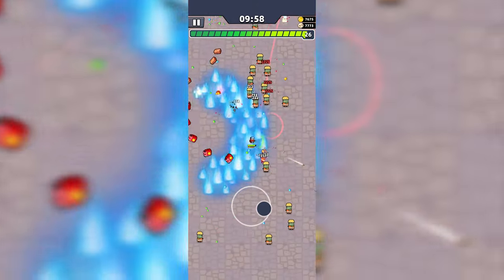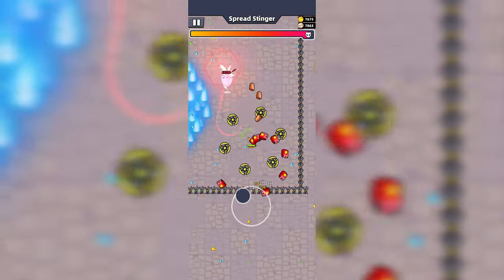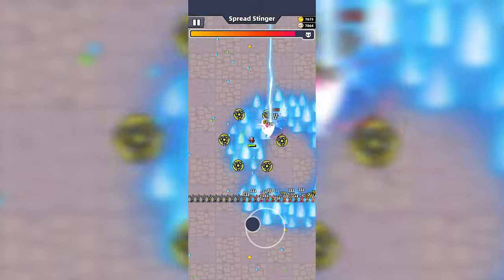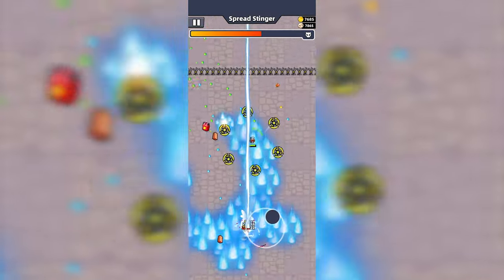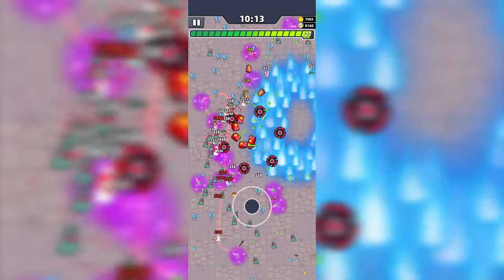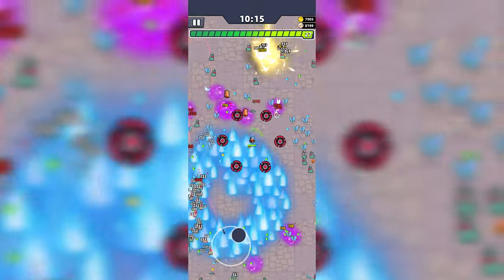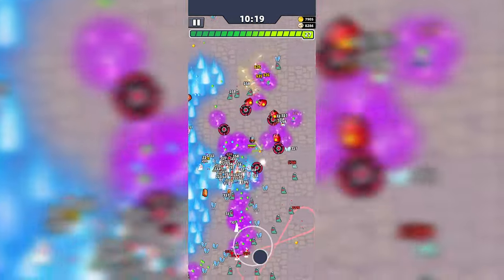At the 10 minute mark, a boss assault alert will pop up and the Spread Stinger boss will appear. It will follow you around and launch projectiles at you that break apart and move faster around you. If you have trouble evading this boss's attack, you will want to keep a distance. Once the boss is defeated, alien slugs and butterflies will appear. This is a great time to have the Fuel Barrel Evo skill to help create pathways through the enemy.